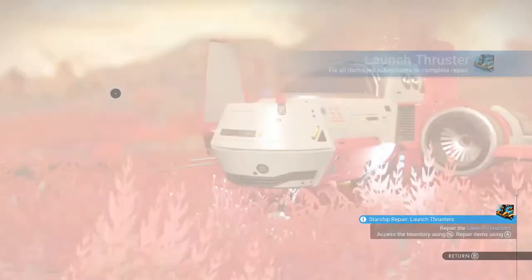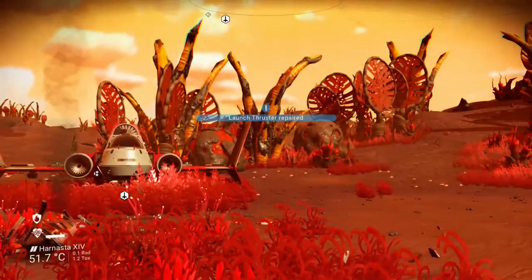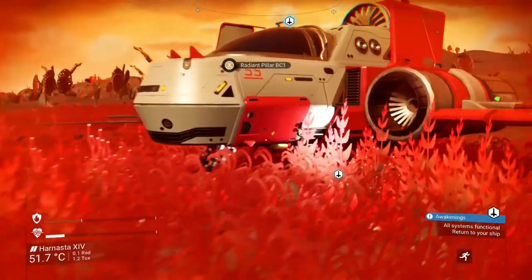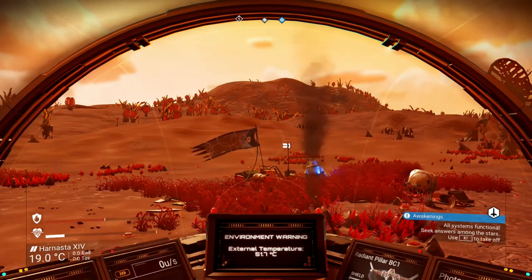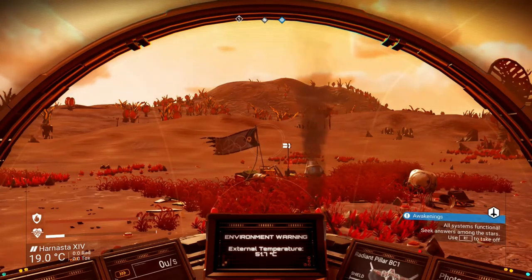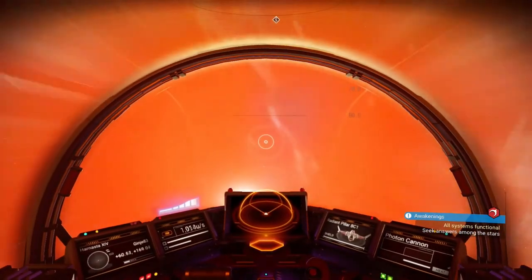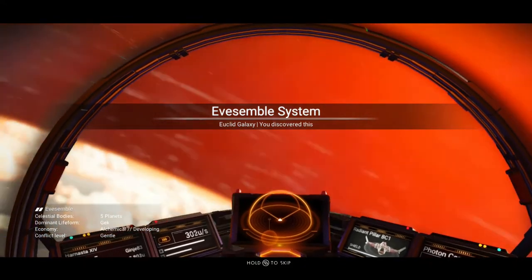Now back onto the launch thrusters of the ship — we need pure ferrite. And that, guys, I hope that was pretty clear. I'm going to pick the portable refiner up because, like I say, take it with you. I hope that was all straightforward. I'm a firm believer that in this game, once you get out into space, it all starts making sense. To take off, it's the right trigger. It flies like a plane — pretty simple. I think you can change the settings so that it's inverted or not inverted. But that's pretty much the start of the tutorial done.